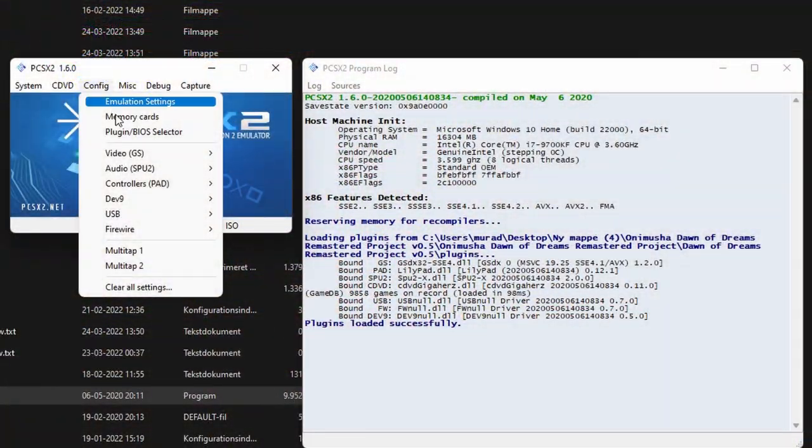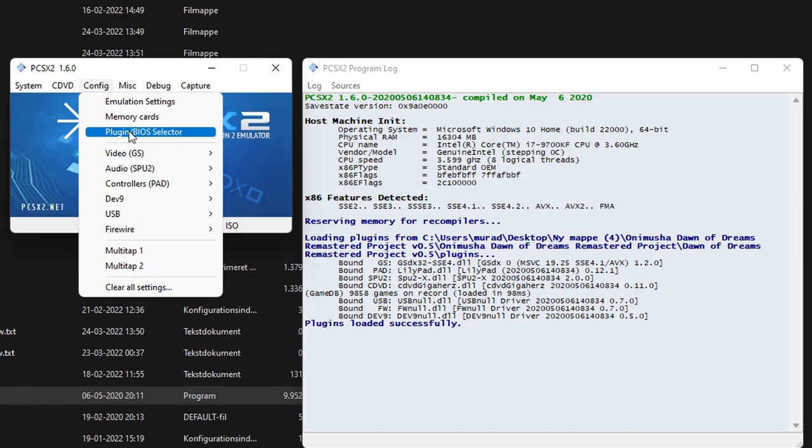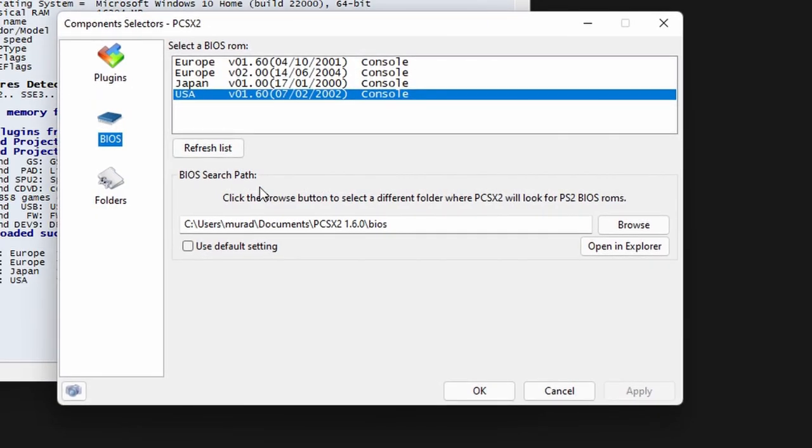Hit the config tab and then hit the plugin/BIOS selector. Your BIOS files should show up in here automatically. If they don't, hit the refresh button and it should show you the list after that. Click USA BIOS, apply, and hit OK.